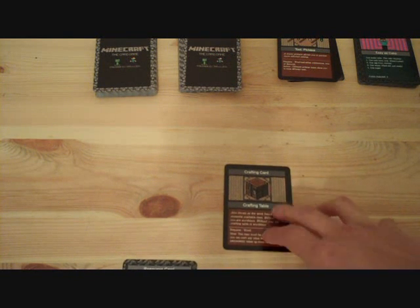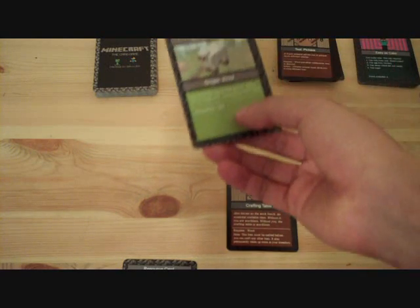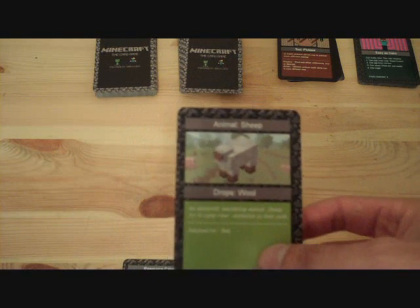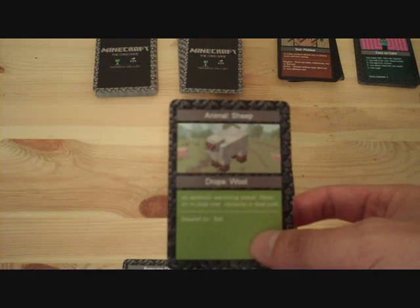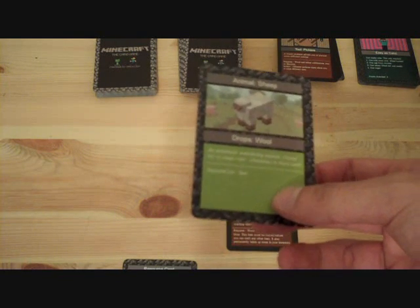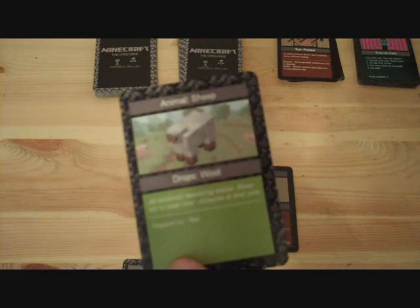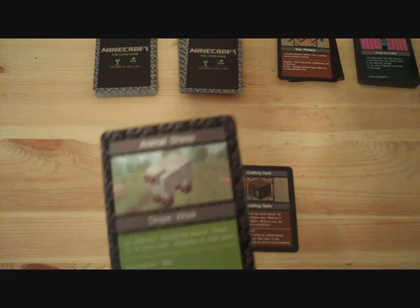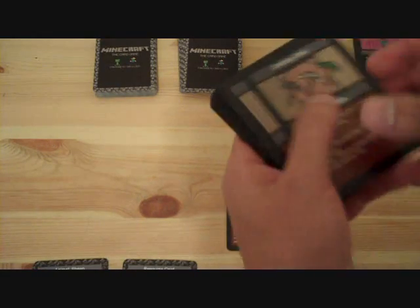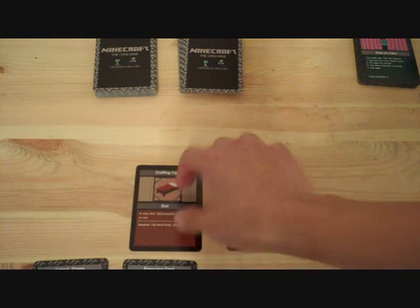On my second turn I choose to pick up another resource from outside. This time it's an animal — sheep. Animals you can pick up any time, except for cows because you need a bucket in order to get milk. For sheep you get wool, which you can use to make a bed. So let's make a bed — alright, I crafted one bed.